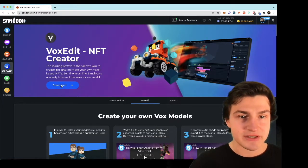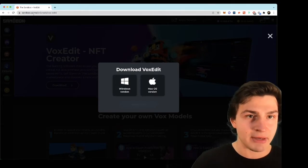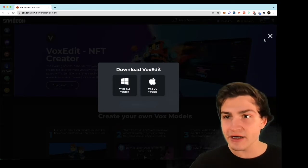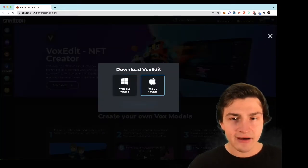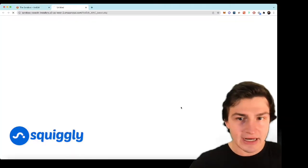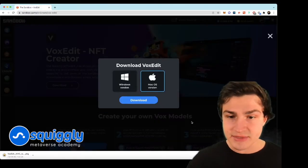I think we should get into it. Hit the download button, go to sandbox.game, click on the left side 'Create,' and hit download — download whatever you have. Then let's hop right into VoxEdit and start building some stuff. We'll see you next time. Bye.